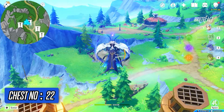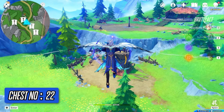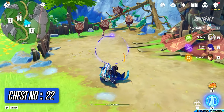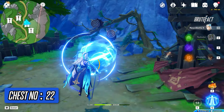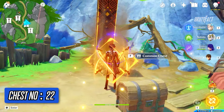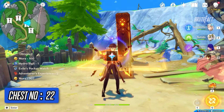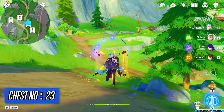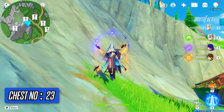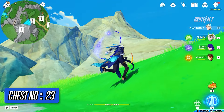Glide straight and break the targets to get the chest. Now, turn around and head towards the mountain. Climb up to the top and blast the barrel.